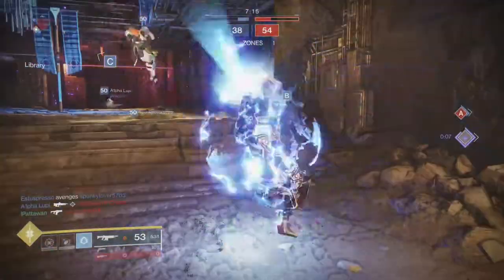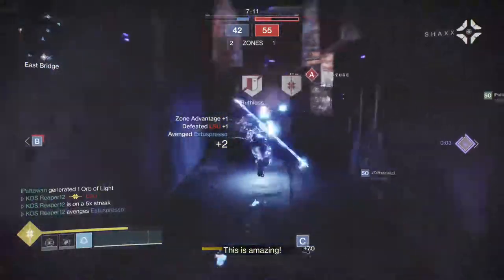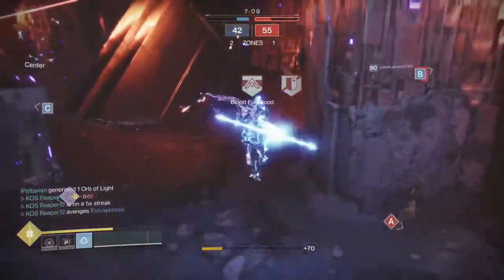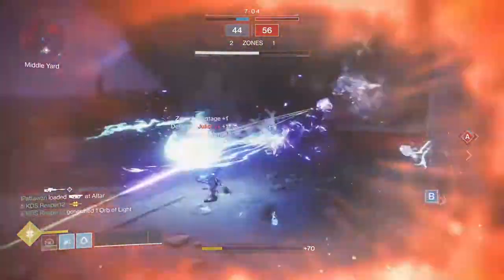Hey guys, how's it going? It's John from British Finn Games bringing you episode 2 of our newest series called Underrated Weapons. And today's weapon we're going to be going over is the 720 RPM auto rifle known as Valakadin.